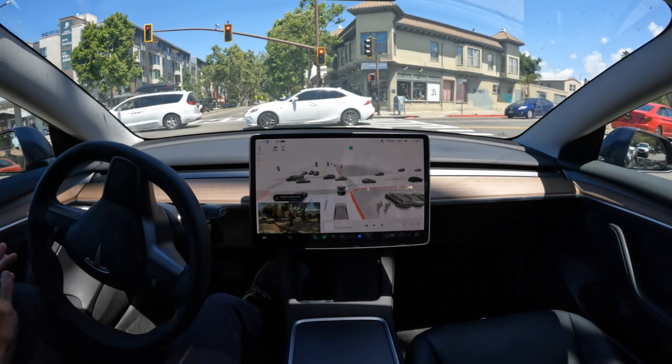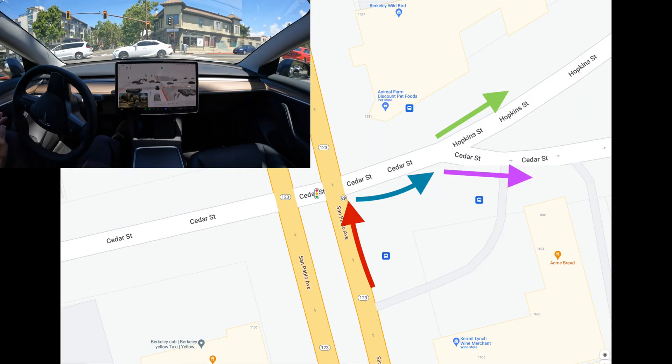When I went to actually look at what happened in the video, I realized my analysis was wrong and something very different happened. At first I thought the car misunderstood the navigation and just ended up going the wrong way. But in actuality, the map data was wrong and the car did exactly what the navigation told it to do. For context, the red arrow points to where I was coming from on San Pablo Ave and the intersection where I was stopped. The blue arrow is the street we immediately turned onto — Cedar Street. The green arrow is Hopkins Street and the purple arrow is the continuation of Cedar Street.